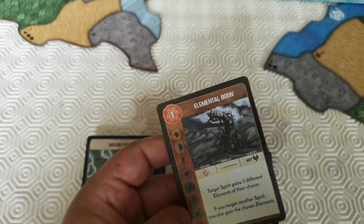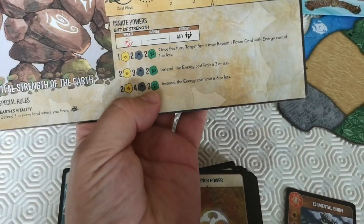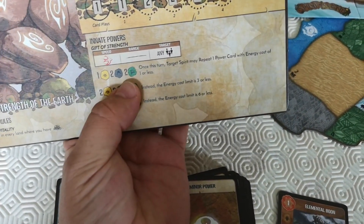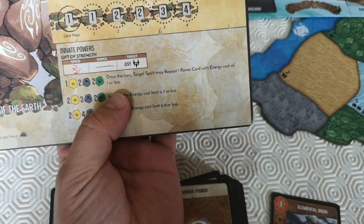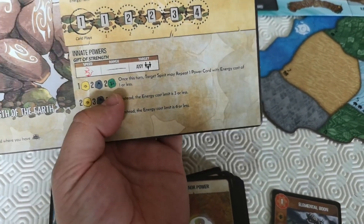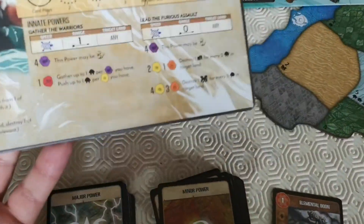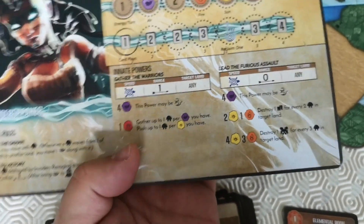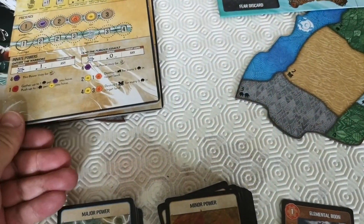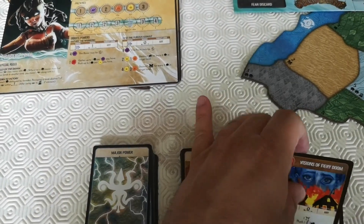The elements are useful because if you look at the spirit boards, you'll notice innate powers. For example, if you've got one sun, two mountain, and two green, once this turn the target spirit may repeat one power card with an energy cost of one or less; at higher thresholds, the energy cost limit rises to six or less. For Thunder Speaker, a purple element may make a power fast — fast powers happen before the invaders, slow powers happen after.